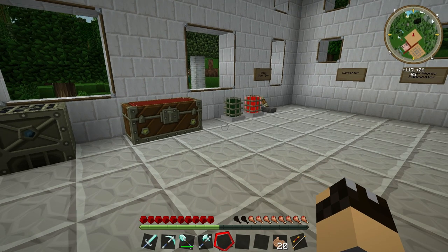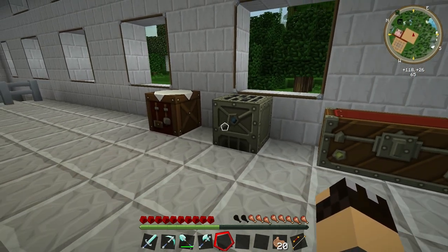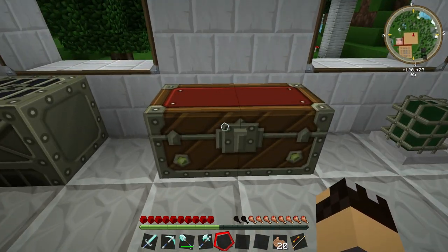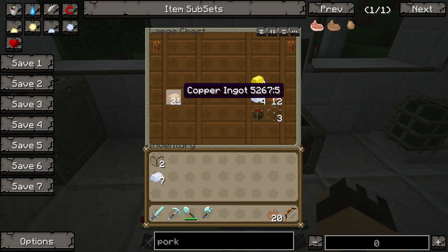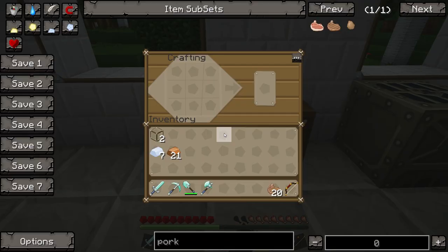The first thing we're going to make is the Carpenter. The Carpenter is quite an important machine for Forestry because it is essentially almost like a crafting table, very specific to a lot of the Forestry machines. The materials we're going to need are two glass blocks and 14 bronze bars. If you don't have any bronze bars, seven tin ingots and 21 copper ingots should make you the required amount.